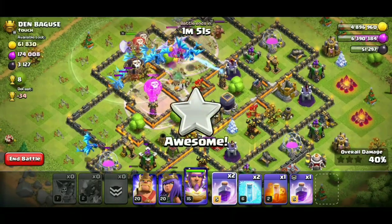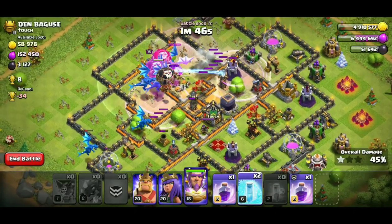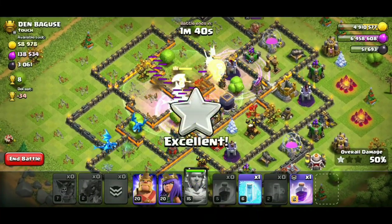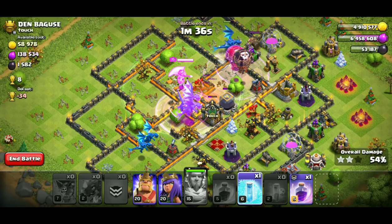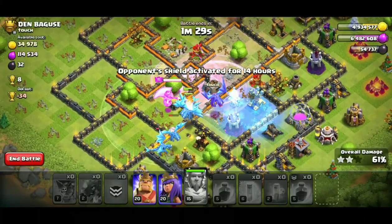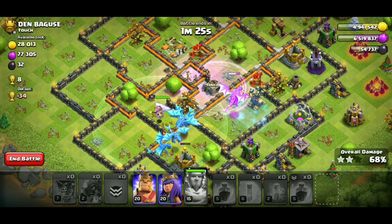I'm sure that town hall 11s are doing full electro dragons. At my level here with level 2 electros and weak heroes still, I'm pretty sure with max electros sitting at town hall 12 with max heroes, they must be completely three-starring almost every base they come across. It would just depend on how they lay them down. I'm still using them the way I would funnel my dragons.